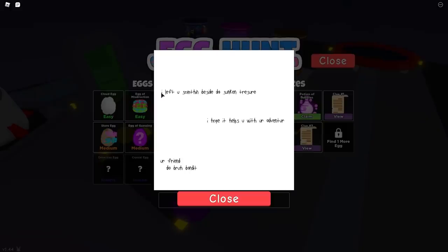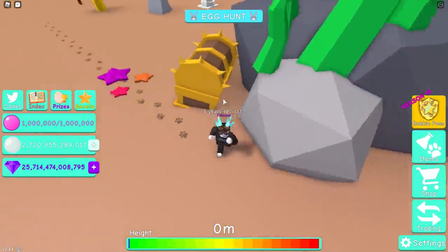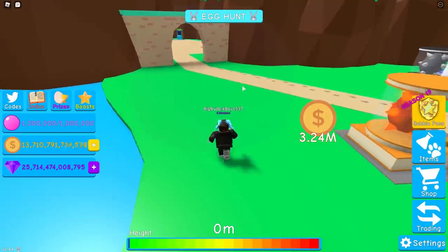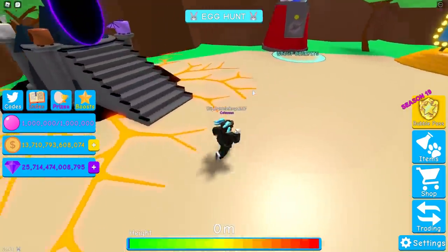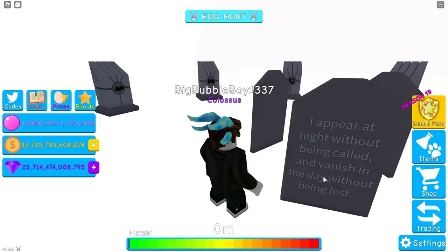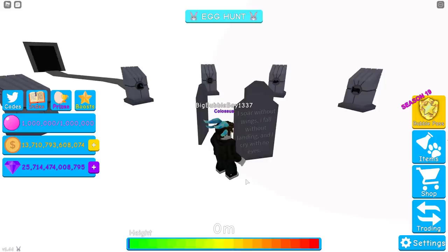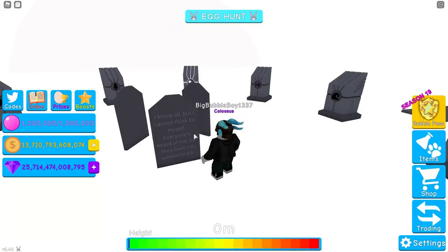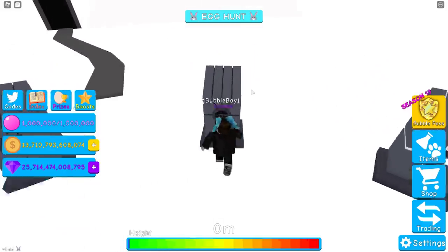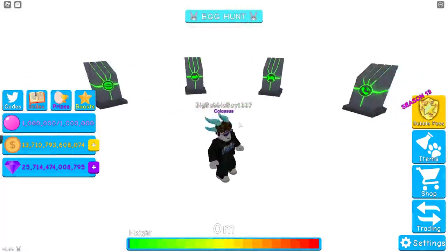Next up we have the riddle egg. Clue two is: I left you something beside the sunken treasure. I hope it helps you with your adventure. Your friend, the bra bandit. Sunken treasure — obviously there's a golden chest in Atlantis, so let's head there. Behind the chest there's a magnifying glass which is going to give you footsteps. We follow this to the shadow realm portal, but we don't go into it — this is the secret portal. It's easier to go around this way to get inside. We've gone into the back of the portal which takes us to the riddles. These I have heard are different for everyone. I appear at night without being called and vanish in the day without being lost — the answer is stars. I fall without wings, I fall without landing and I cry with no eyes — that's clouds because it's rain. I know all but I cannot think for myself, everyone's heard of me but they have not spoken to me — the world wide web. They turned green, I got the egg. The riddle is different for everyone, but even if you get it wrong you can just guess all of them and eventually you'll get it.